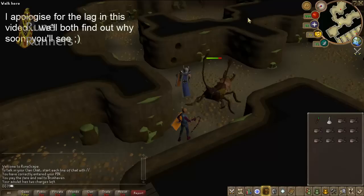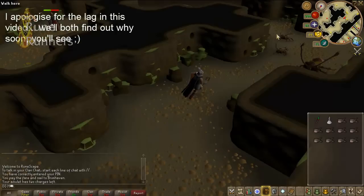This is where you get to them — down this rift here. I'd recommend bringing an amulet of glory for quick banking.